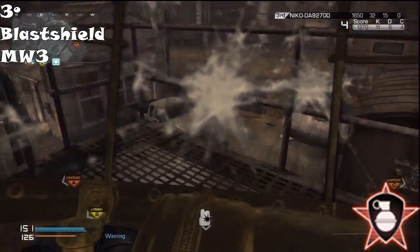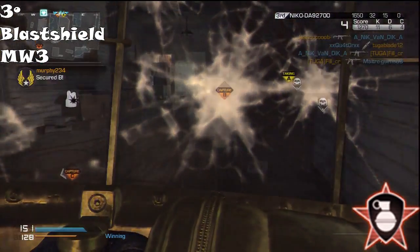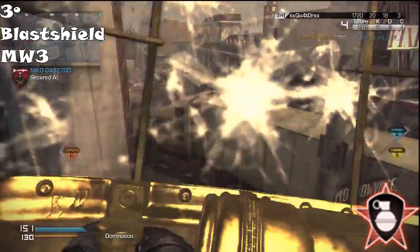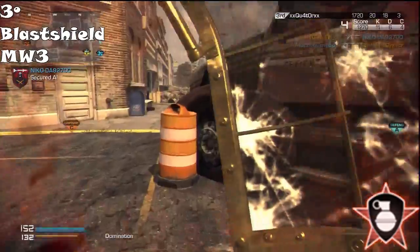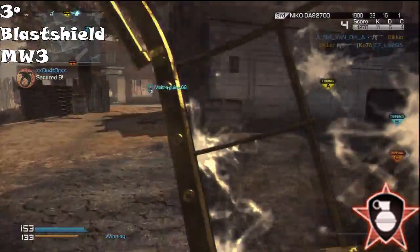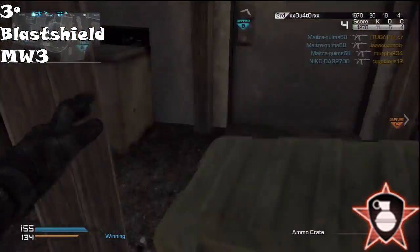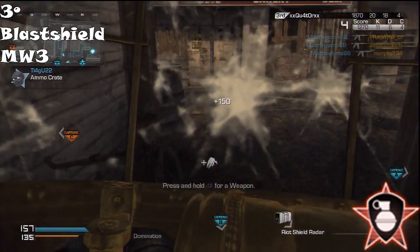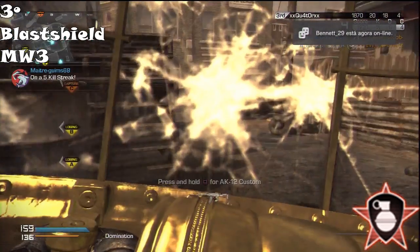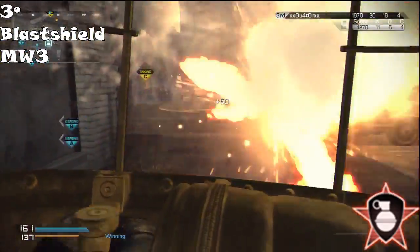In third place, we have Blast Shield from MW3, and we're entering the top three. Blast Shield is retarded — it's a good perk on paper, but when you use it it's completely garbage because it doesn't give you protection against explosives and it doesn't give you protection against stuns and flash grenades. It's supposed to be Flak Jacket and Tactical Mask combined, but it doesn't do anything. Using this gives you the same protection as using Sleight of Hand — because the perk doesn't work. It's broken.